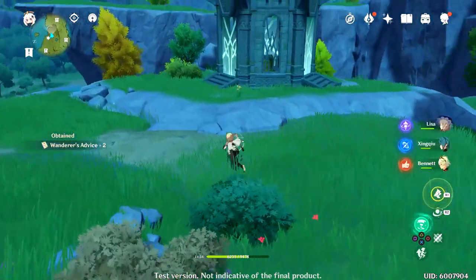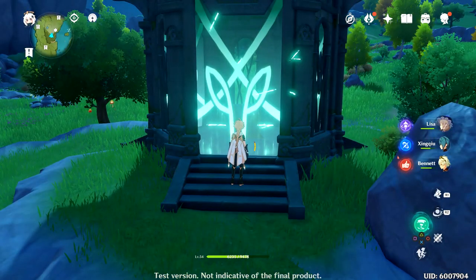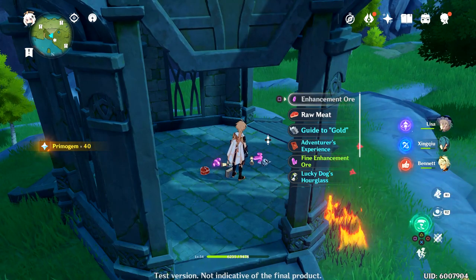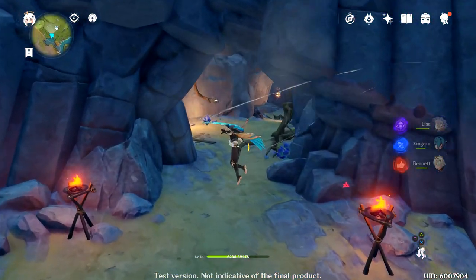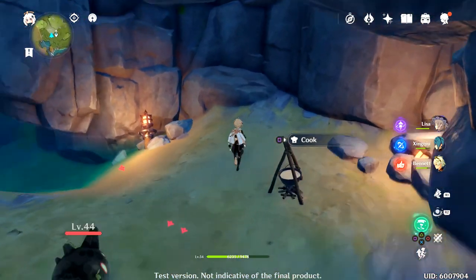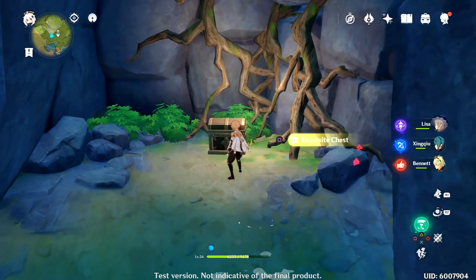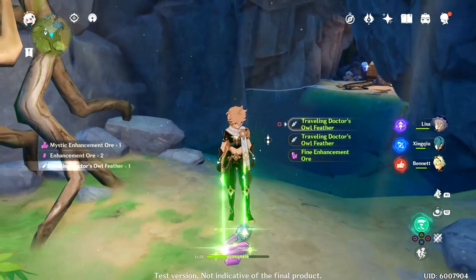Nice aim. Let's go to this waypoint. We have one more key though — give me something good. Could be worse. Wait, there's an entrance here! Hello, there's a cooking spot here. Whoa, where am I going? Yo — hello, hidden chest! Not bad. I'll take Mystic Enhancement Ores any day.